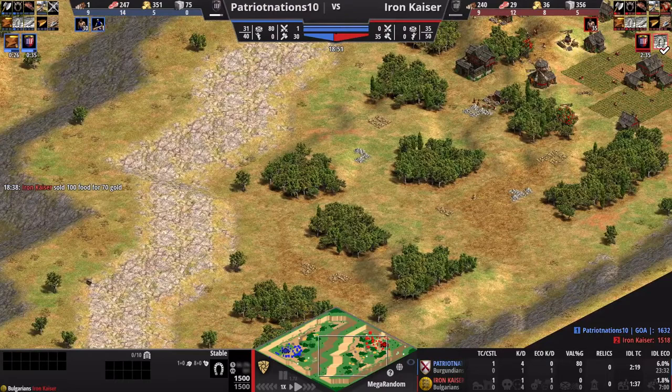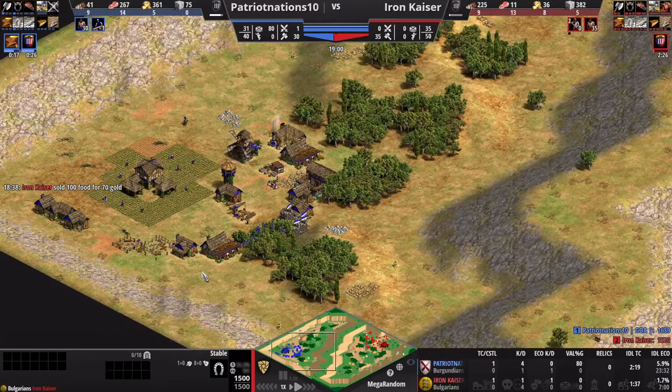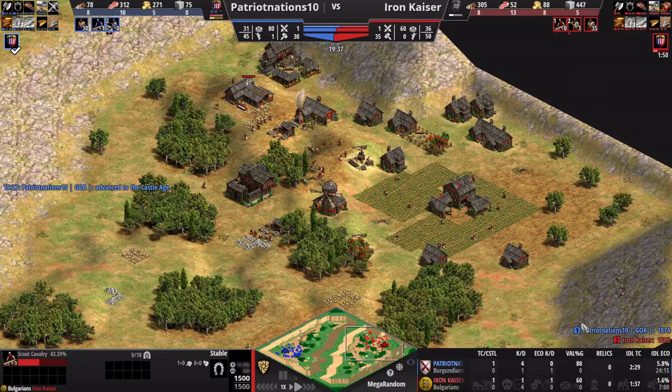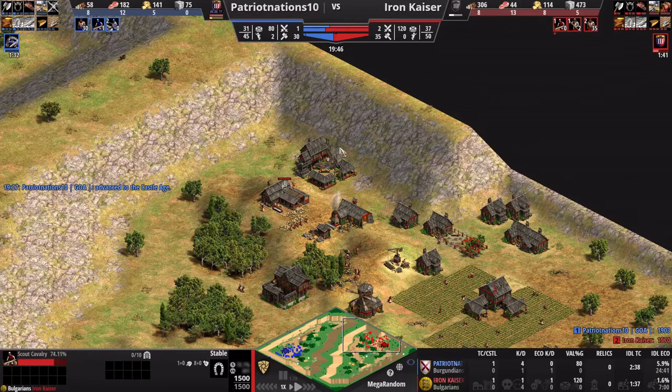Even though I did good damage and I'm five villagers up, I'm worried he's going to hit Castle Age before I do — and sure enough, Patriot Nations hits Castle Age at about 19 minutes while I'm just starting. I'm looking at my wood thinking I want to put down a Town Center when I hit Castle Age. But I should have spent the time trying to wall up, to at least block off some choke points and keep my people safe.